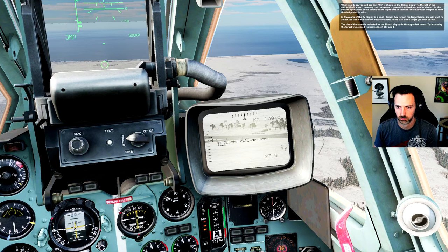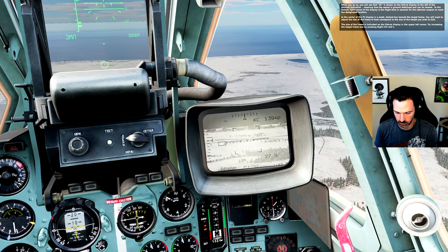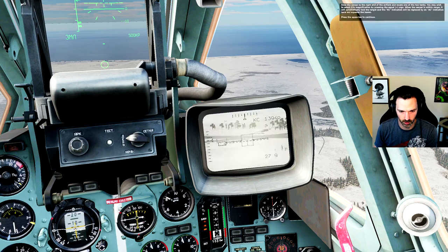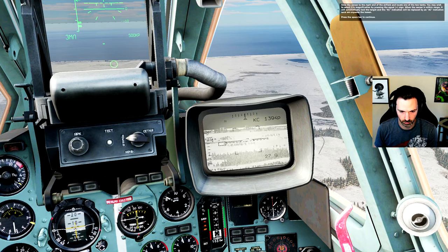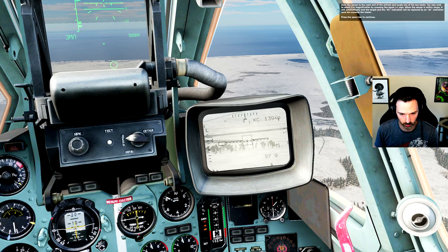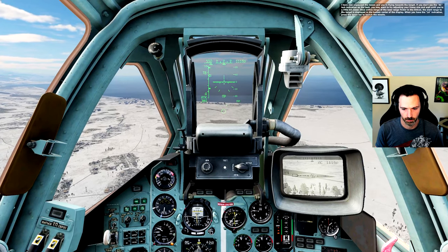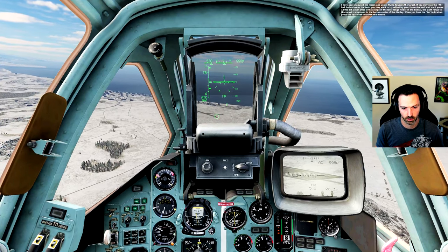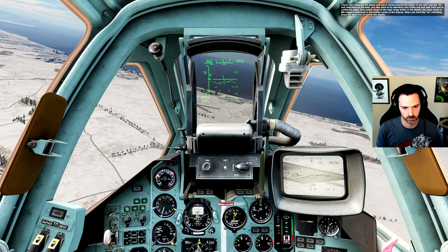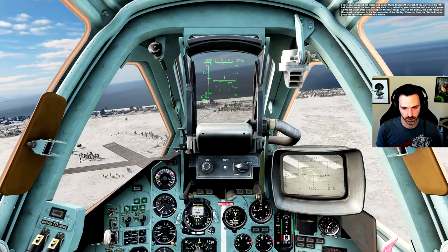On the top and left side of the display are scales. Try increasing the target frame size by pressing Right Control + Right Bracket, and decreasing by pressing Right Control + Left Bracket. Slew the sensor to the right end of the airfield and locate one of the two tanks. You may wish to select 23x magnification by pressing the equal sign. When the sensor is within range, you will automatically lock up the target — the indication will be replaced by an AC indication. Well, well, there you are. Seems pretty locked in on it. Between the carets, I think I can launch — maybe not. We'll hear a tone.